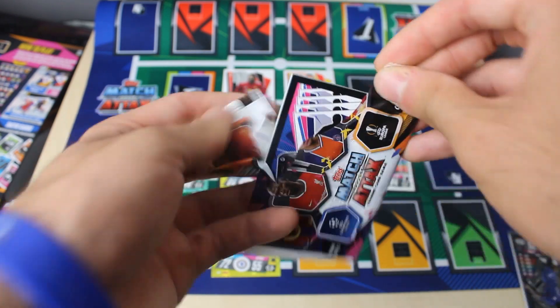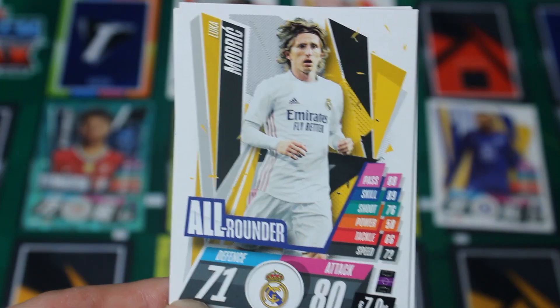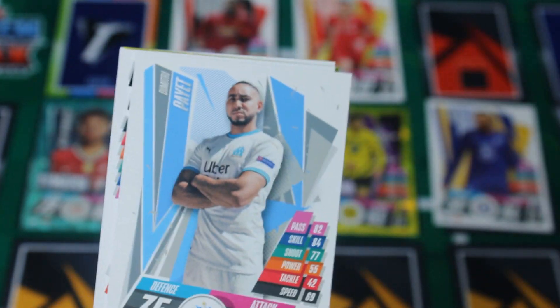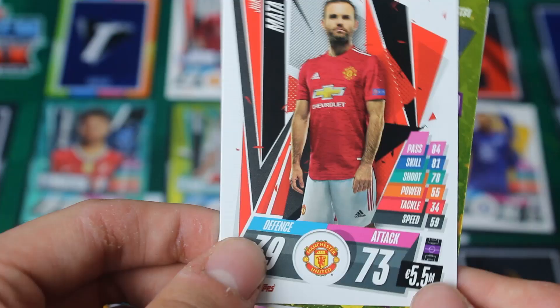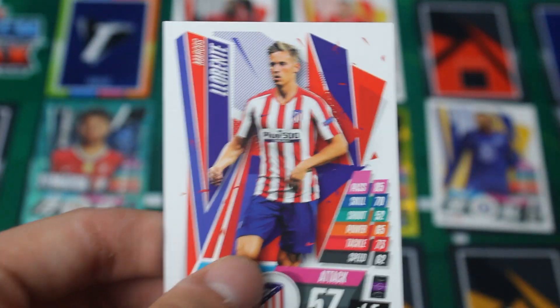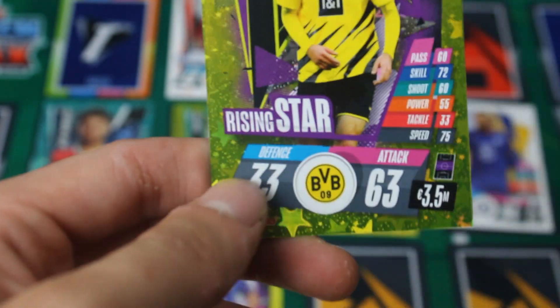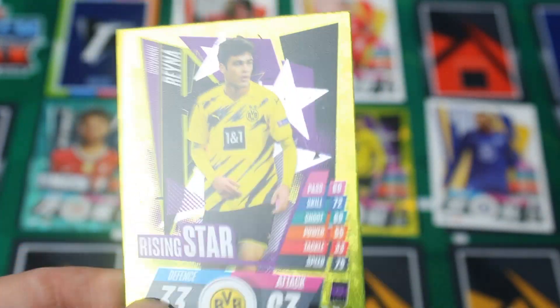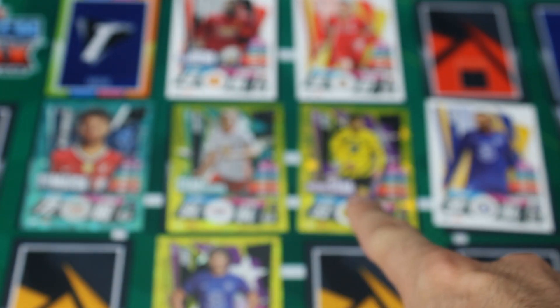Let's open up the next pack. In this pack we've got Luka Modric, Auburn, Chiquinho, Payet, Juan Mata, and then a Llorente with a Reina Rising Stars card. I think we've already got him — yes, he's literally right there in my team. Another pack done.